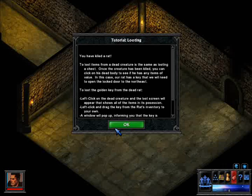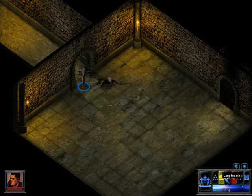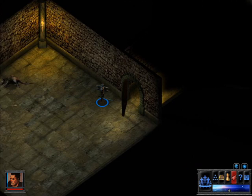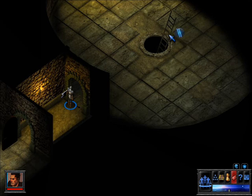You have killed a rat! Hoorah! The rat has something on him — he has a gold key. We will take all. This will flash until we click this and note that we have a key. This key, not surprisingly, will open the door. Moving down here, you notice a well of some sort in the centre of the room. Leading against the interior wall of the well, you can make out the tip of a ladder. Let's climb this ladder.